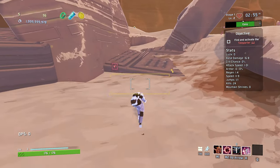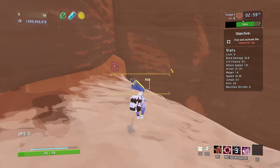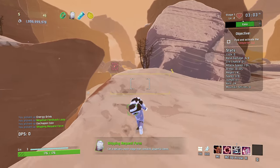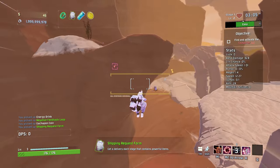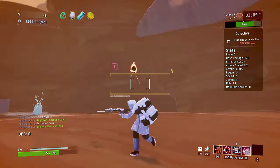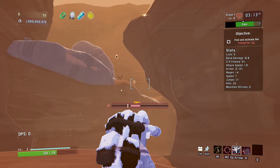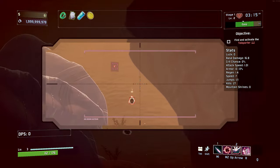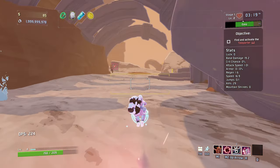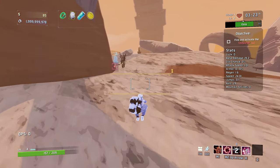We can increase our critical strike chance now and therefore increase our micro missile damage — that's kind of good. We do have a few chance shrines about this stage as well. I do like this as a movement ability, it's quite useful. We do get a big chest — we get a delivery. I play Call of Duty all the time so I should be reasonably accurate with this. Let's go over to that Chance Shrine and play it a few times.